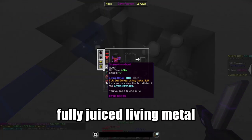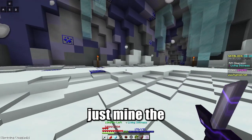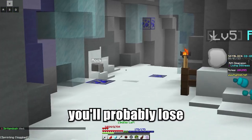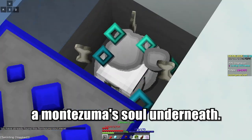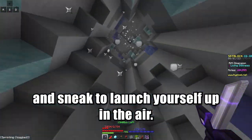For this part, you will need fully juiced living metal on all of your armor pieces. If you don't know how to get living metal in your armor pieces, just mine the ore that looks like lapis and click on the recipes. If you drop down without living metal on your armor, you'll probably lose all of your time and die. Mine the snow block with particles coming out of it and you will find a Montezuma soul underneath. You can head back to where you fell down and sneak to launch yourself up in the air.